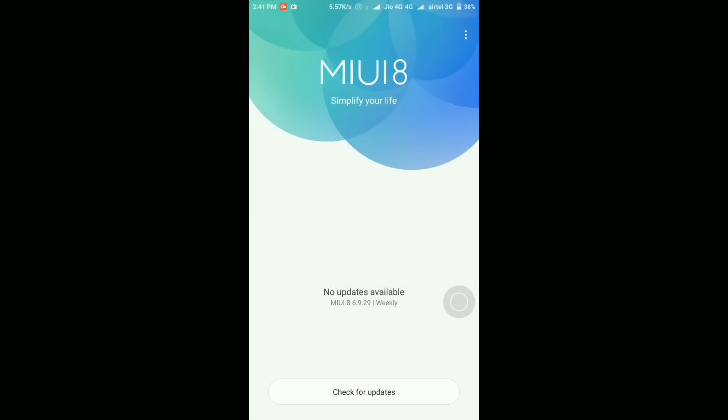That's all for this quick overview of the MIUI 8 6.9.29 beta update. It's just a small update that fixes some bugs and nothing else. If you are running a developer ROM, you should definitely update so that you receive all the latest updates in the future. The previous update, MIUI 8 6.9.22, was the big update - I've already done a video on that, so check the link in the description or the top right corner.